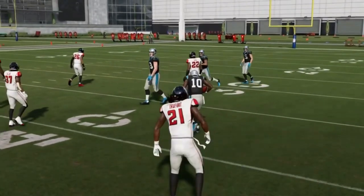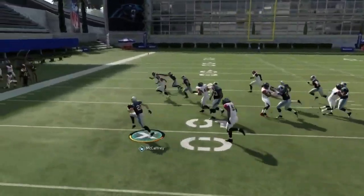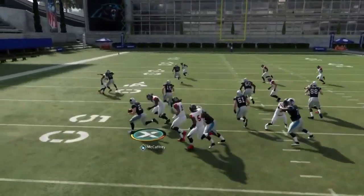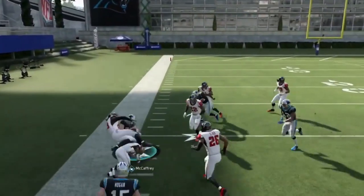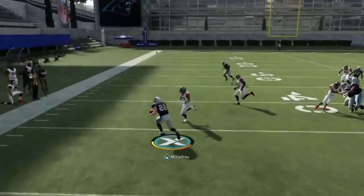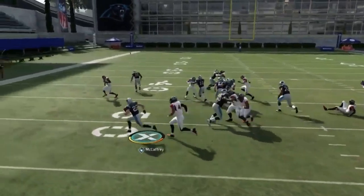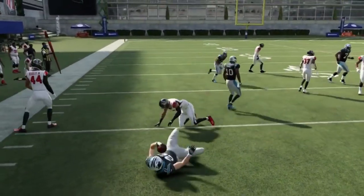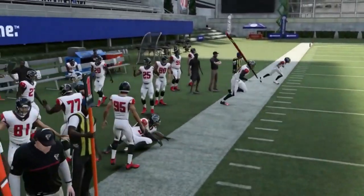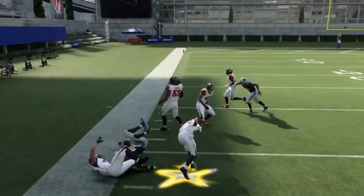Next up we got the Halfback Off Tackle. Run it wide to the outside — this play might be best run outside as opposed to your normal inside zone. I get a good angle to get outside to the edge and that's pretty much all I've got to do. There are scenarios where you might have to turn it back up inside sooner, but ultimately it's best run to the outside. I don't find the inside zone is as good as this run. As long as the blocking sets up you're in good shape. It's a pretty consistent play — a lot of times you can just outsprint people to the sideline without worrying too much about taking losses.